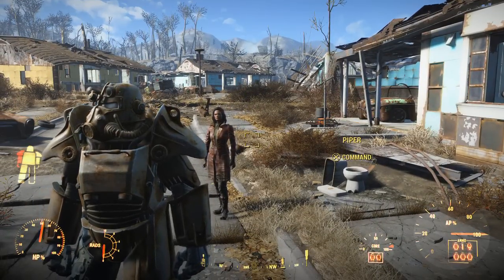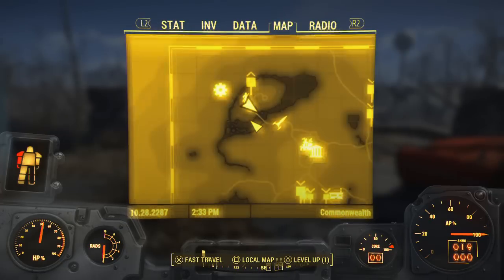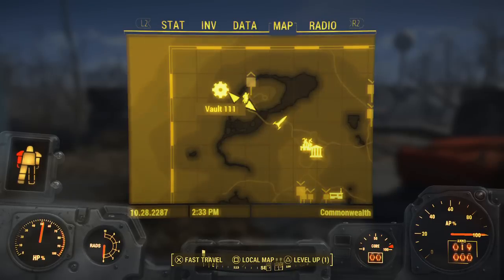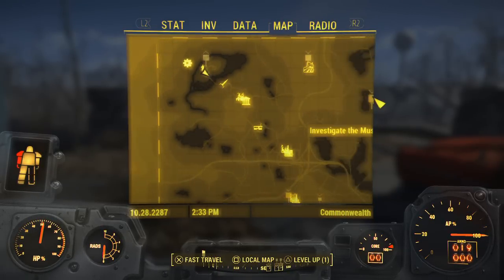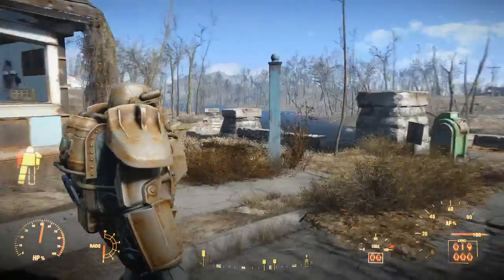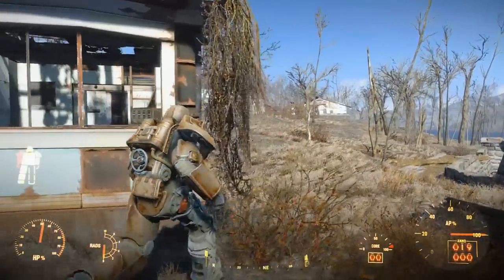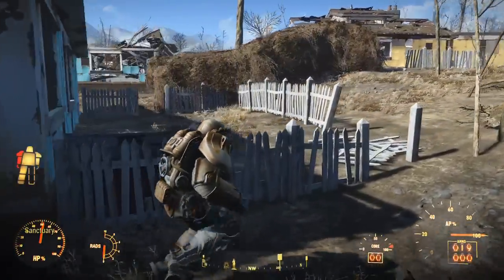Welcome to a guide on how to get the cryolator in Fallout 4. This is actually a cheat slash exploit slash glitch guide. To get the cryolator normally you'd just return to Vault 111 and lockpick the container, but since this is early in the game we're going to glitch it, because you do need a high level lockpicking skill — like expert.